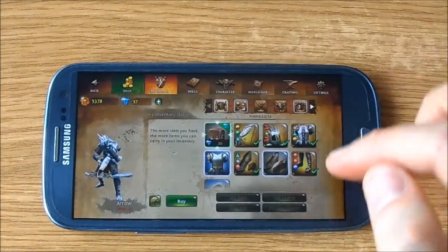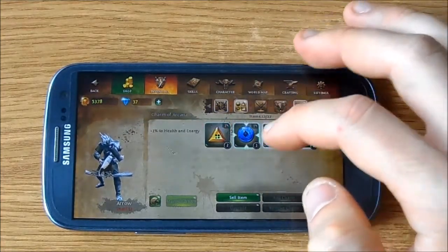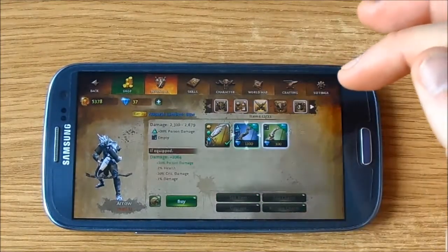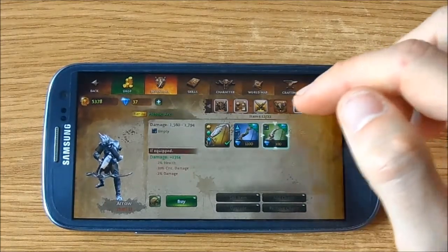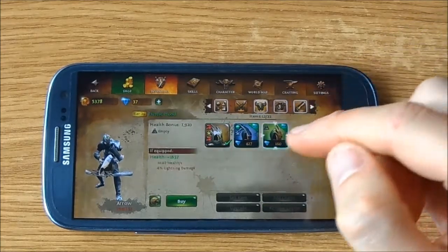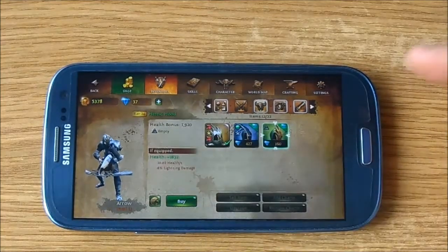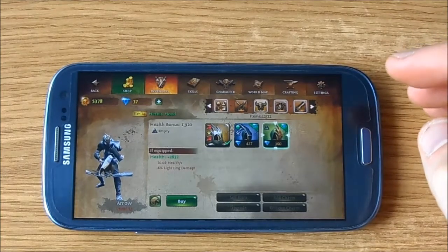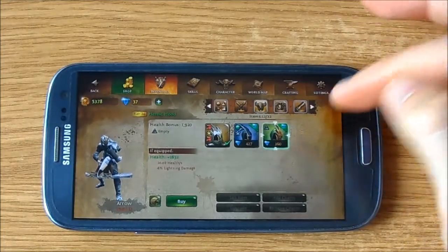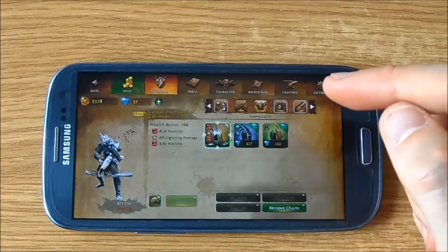This is the inventory — right here you have all items, right here you have the charms. You can put those charms on your armor or on your weapon like this. You can see that triangle right here and it says it is empty, so if I would have this item I could put this charm right here, but this item is from the store so I have to buy it. This is my item and it doesn't have any place for a charm.